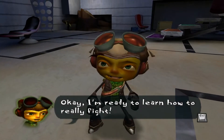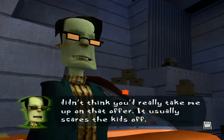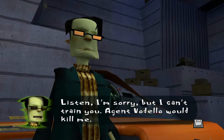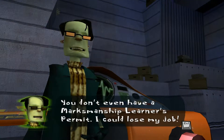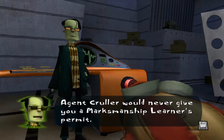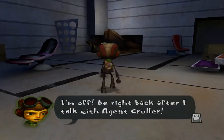I'm ready to learn how to really fight. 'Oh, really? It usually scares the kids off.' Well, not me — I'm ready to kill for my camp. 'I'm sorry, but I can't train you — Agent Vodello would kill me.' What she doesn't know won't hurt her. 'You don't even have a marksmanship learner's permit. I could lose my job.' Even if I used that secret passage over there and snuck into his sanctuary — 'Agent Kruller would never give you a marksmanship learner's permit.' Be right back after I talk with Agent Kruller.